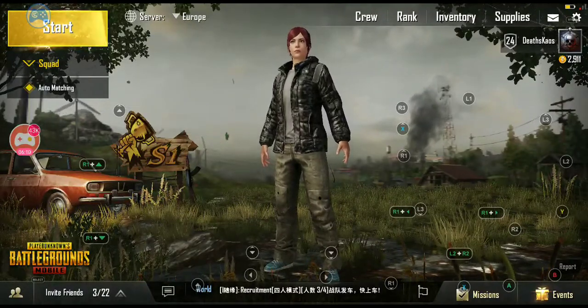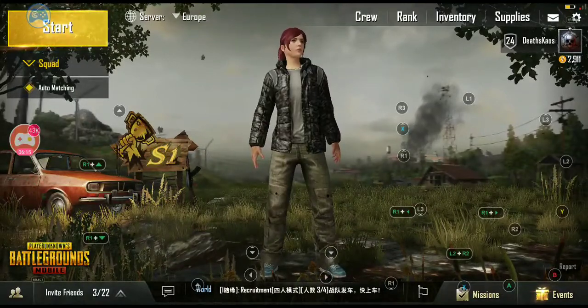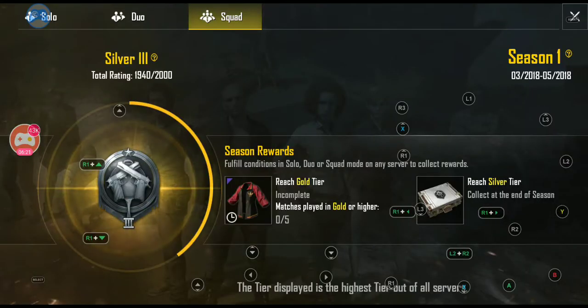The last thing is you can move your character around with your finger to get a better 3D view of what your character looks like and what other players will see in the game. You can click that little S1 icon, which brings up your squad rewards from a season perspective — season rewards for fulfilling conditions in solo, duo, and squad mode on any server to collect rewards.